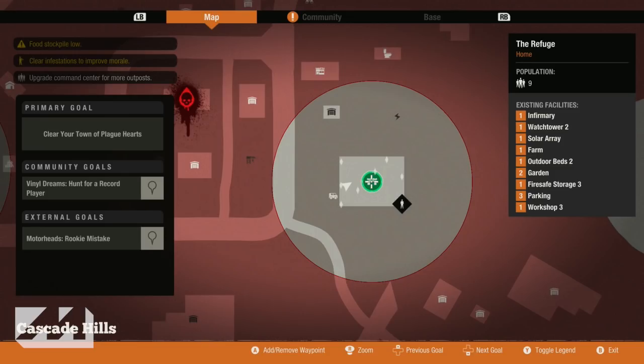The existing facilities I've built include an infirmary, a watchtower, a solar array, a farm, two outdoor beds, and two gardens. It comes with a fire safe storage built in, which is really awesome — it basically makes sure that your resources aren't going to be damaged or decay. It also comes with three parking spots and a workshop level three, which is nice to have.